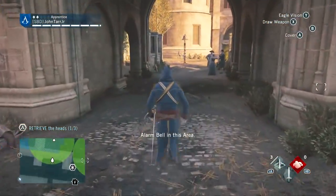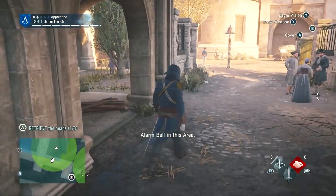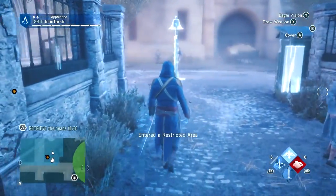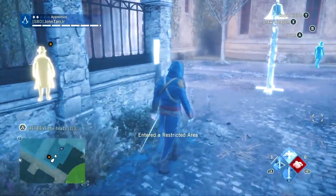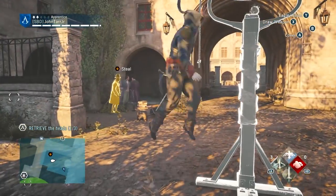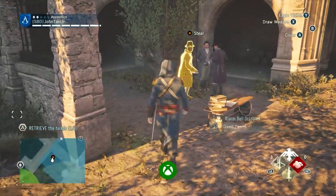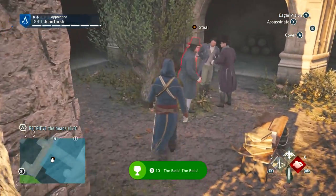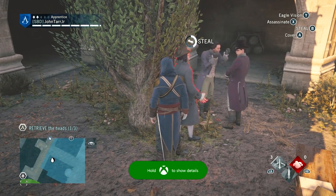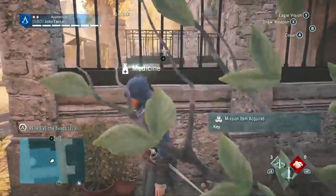Let's see if I can find this head. There's this new alarm bell system — there's so many things in this game that remind me of other Ubisoft games. I'm going to cut this alarm bell, like I'm taking over a safe house in Far Cry. Did I get an achievement for that? I did. Cool. Don't mind me.